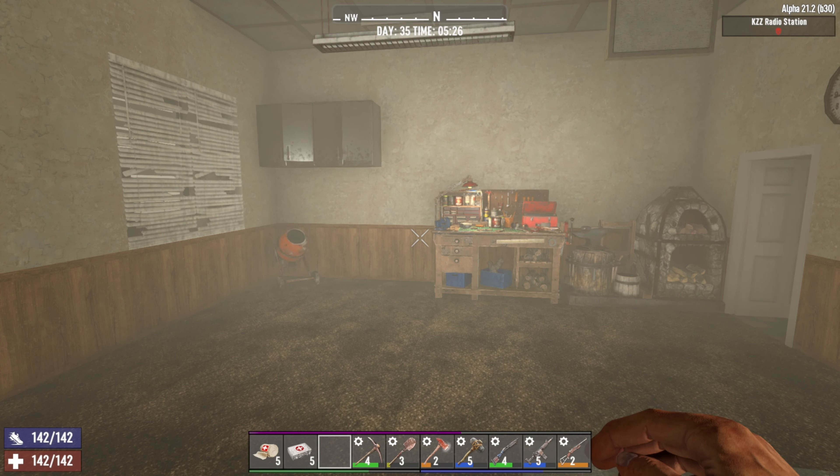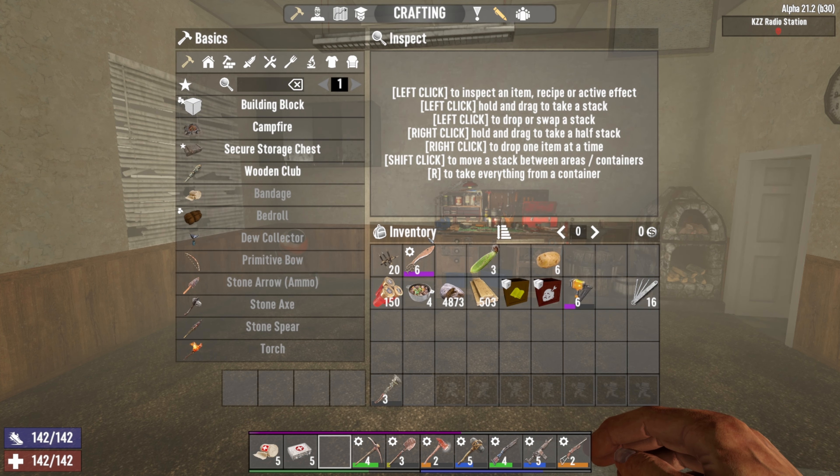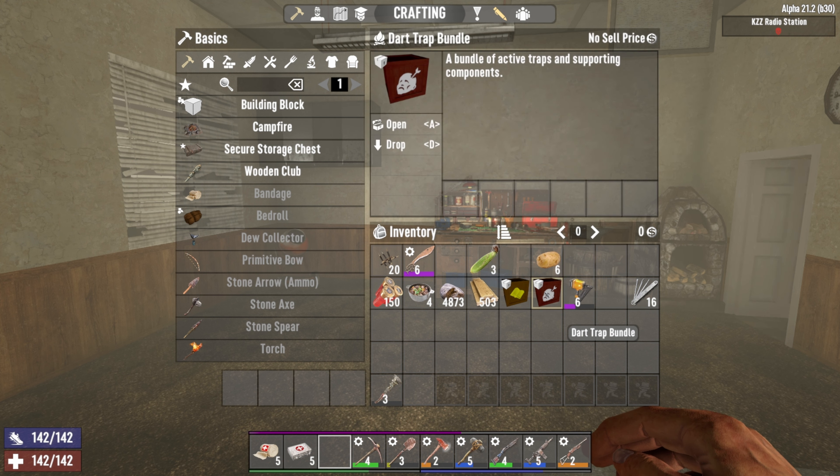Hey everyone, my name is Tektarkus and thank you so much for joining me on day 35 of weapons roulette. Yesterday I picked up an airdrop on the way back home from the vanity tower and it had a level 6 nail gun and a dart trap bundle, so I just want to show you guys that before we get started today.